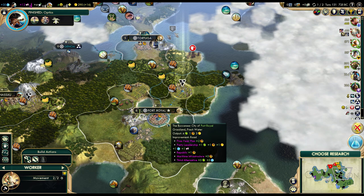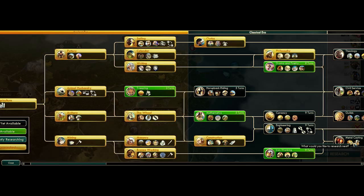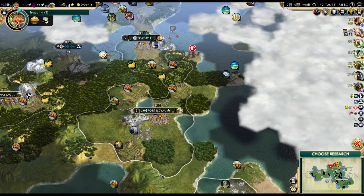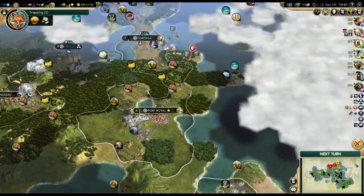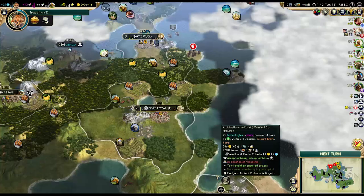We really need that third worker by now. I don't want that quarry, though — it might save us a turn or two on the National College. As for research, I guess we'll get some basics like trapping. Declaration of friendship expired — we can extend it. We have super good relations with almost everyone, and the negative modifier is gone — Arabia doesn't desire our lands anymore! I don't think I have a single negative modifier with any civ in the game right now.